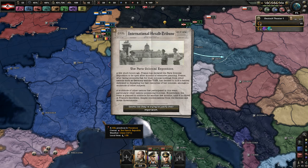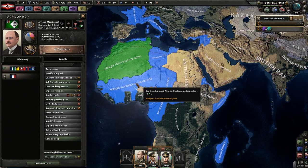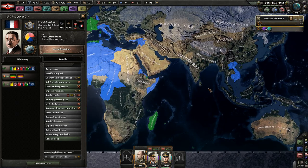The Paris Colonial Exposition event: France has declared the Paris Colonial Exposition open after months of extended planning. Facing criticism from Germany and the USSR regarding their colonial holdings, France decided to hold a festival to display the vast resources of her colonies. The event will continue for another few months until closed at France's discretion, despite condemnation from the German and Soviet governments. France's colonies have basically split up into three satellite states, with a handful under direct control.